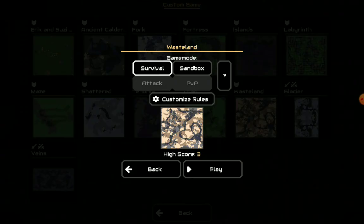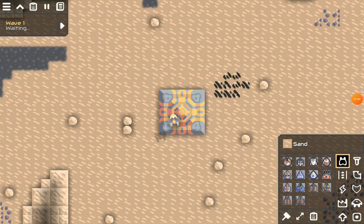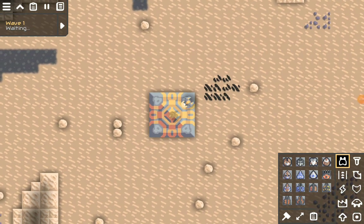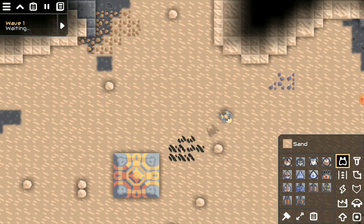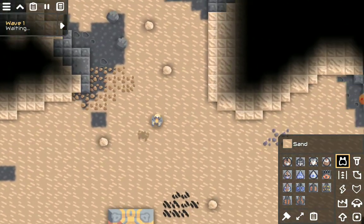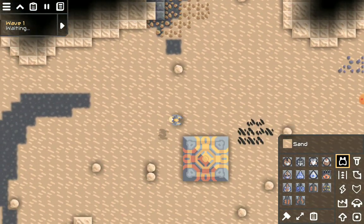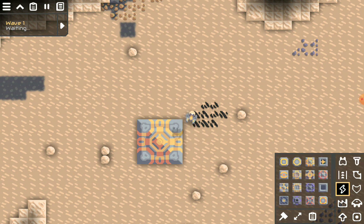We start at Wasteland. We're back. I'm going to first show you a great way to get an object that I'm sure some of you have had a little trouble getting — being silicon.